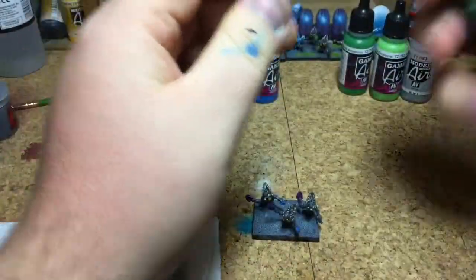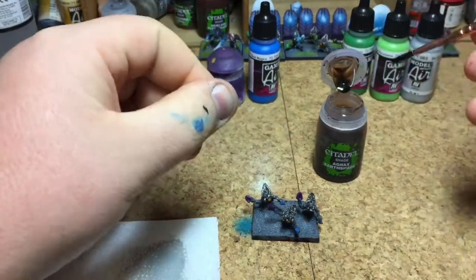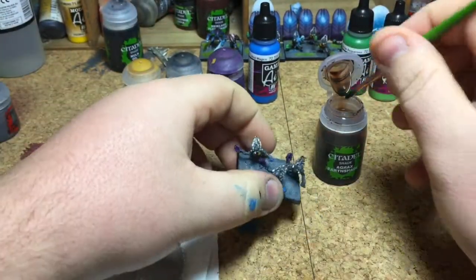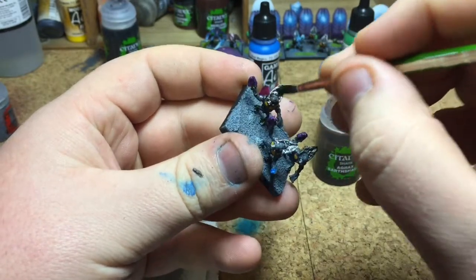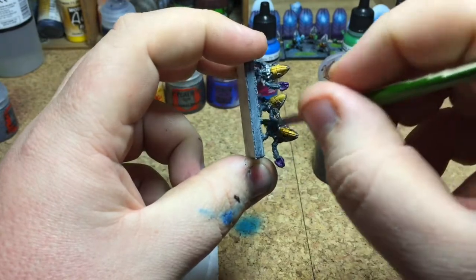Now we need Agrax Earthshade - or the old Devlan Mud as everyone used to use. I need a trusty wash brush - I split mine last night so I need to get some new ones. All you do with this is literally coat the entire model head to toe. Try not to get it on the base this time because the base is pretty much complete now. It doesn't matter if it goes on a little bit - it gives them a bit of a footprint - but yeah, coat the entire model in Agrax Earthshade.